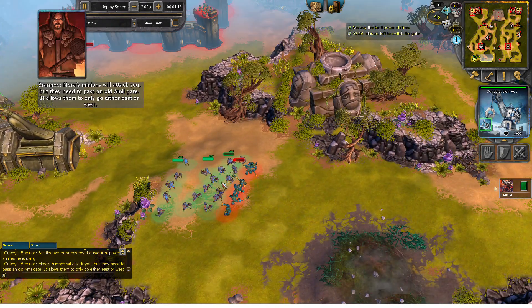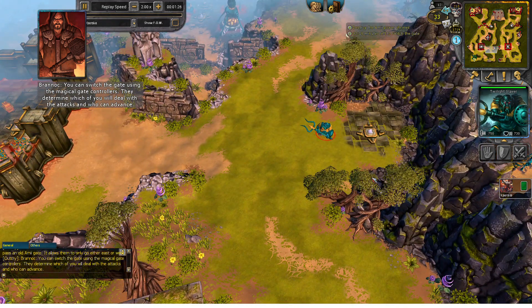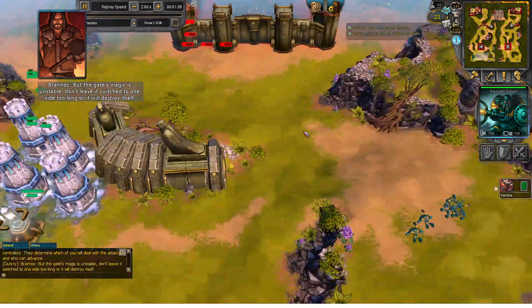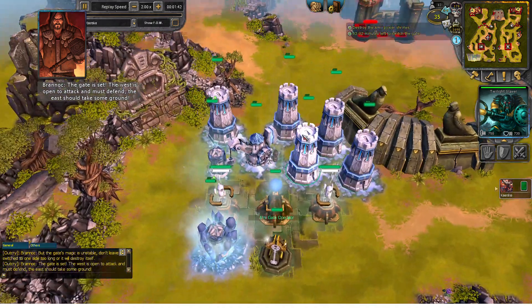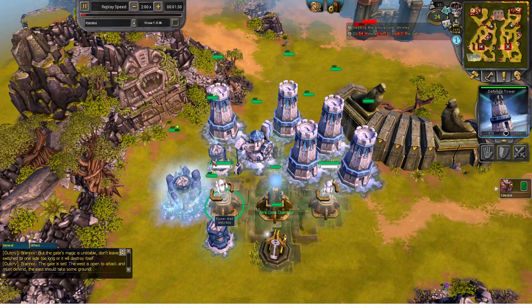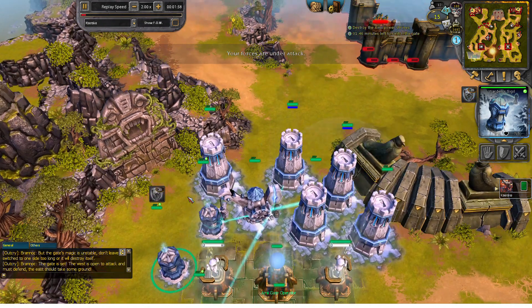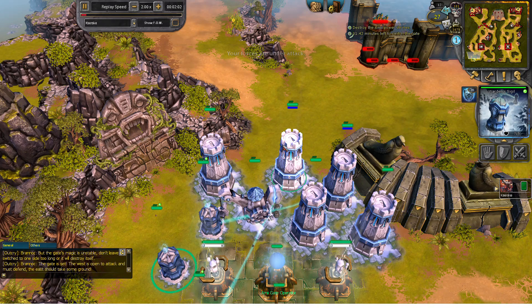After you destroy the camp, you want to move up here to kill the slaver. But I won't go too far at first because we need the power at the start. Just keep sparing the defense tower and have some warden's sigil — it will be very useful to prevent your towers from getting destroyed.